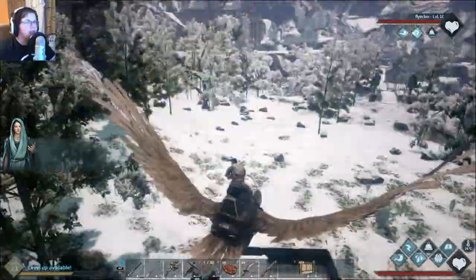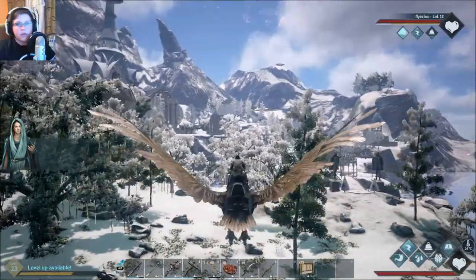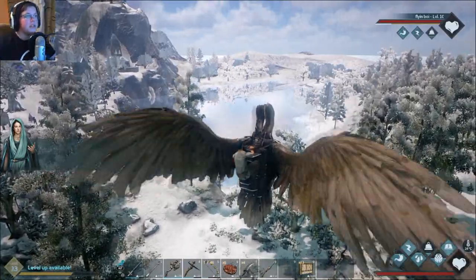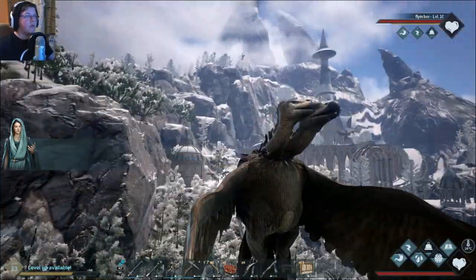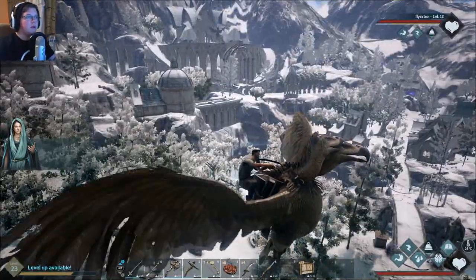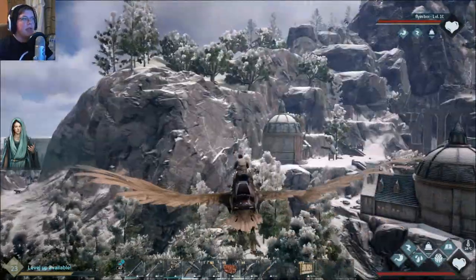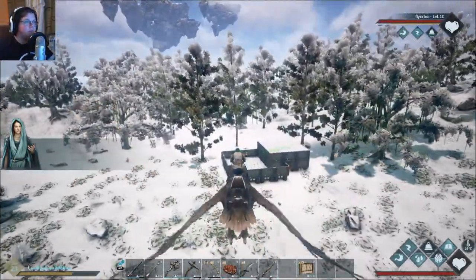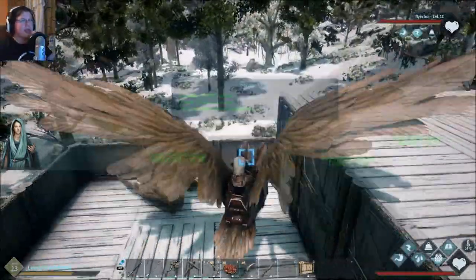Okay so yeah, we got this flying creature and pretty much it's just like any other thing - we got the hunger bar, energy bar, and weight. We're gonna have to upgrade its weight and stamina to go further and carry more. But essentially now technically the entire map is open to us, pretty much - except there's a lava biome where it's so hot we die, and a frozen biome past the mountain where we freeze and die.